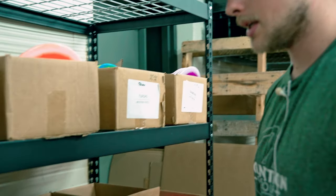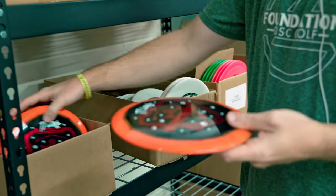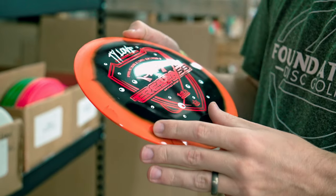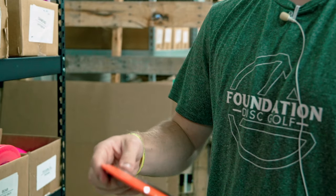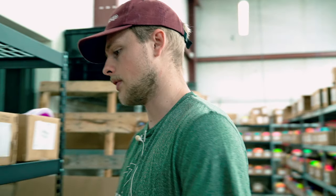Some other discs we got here — we got some more Orbit stuff. These are Ty Love Trespasses in Fusion Orbit. Really cool what they did with the stamp. The Trespass is a really, really good mold — these things are distance bombers. Straight out of the box you can usually get a tiny bit of flip out of them, and they just go super, super far.